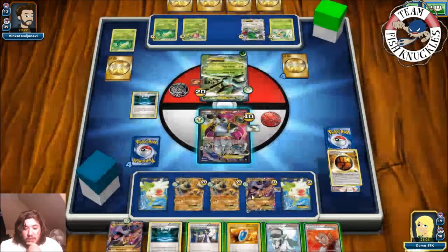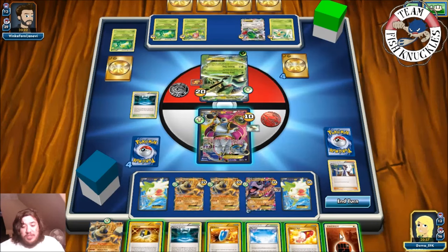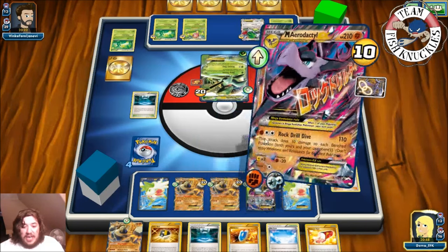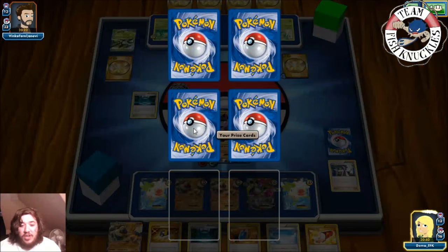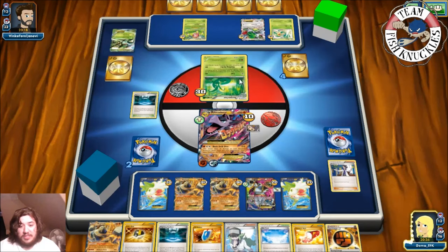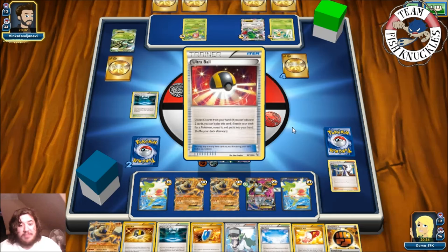I'm going to Shaman, setting up for three, then Sycamore to draw more cards. If we get an energy we're good. We have one VS Seeker and two Life Centers. We need to hit an energy card with 12 cards left — and we do get a Fighting Energy! Put it on Mega Aerodactyl, free retreat into Aerodactyl, take the knockout with Rock Drill Drive. It comes down to a coin flip because opponent could paralyze us with another Servine.